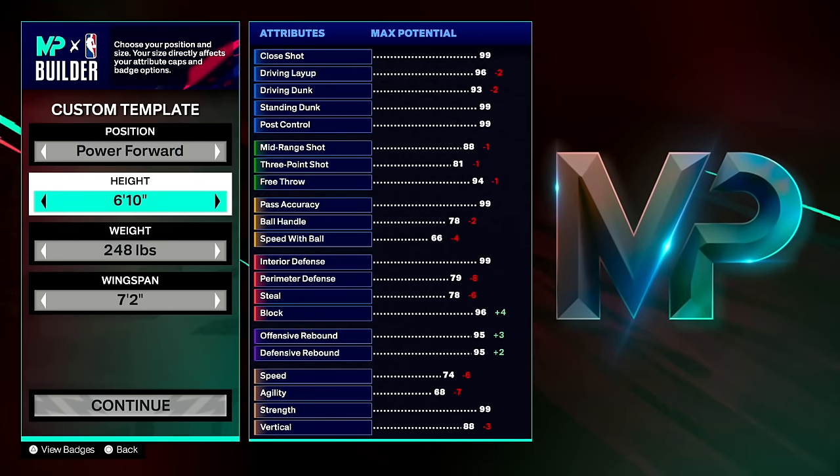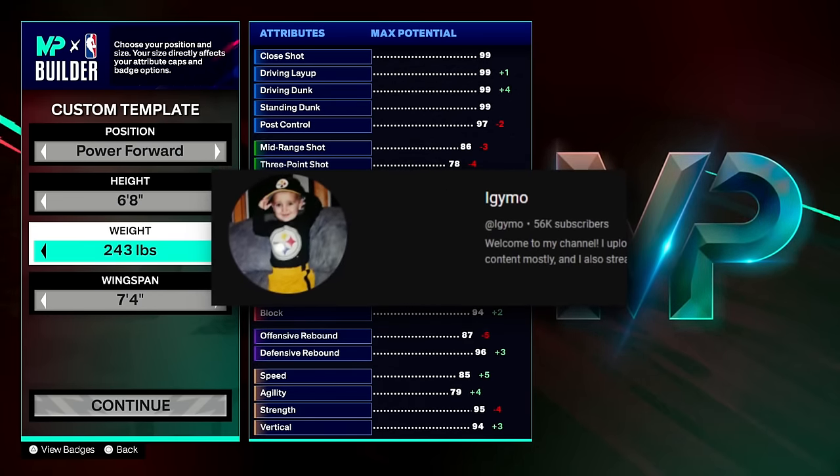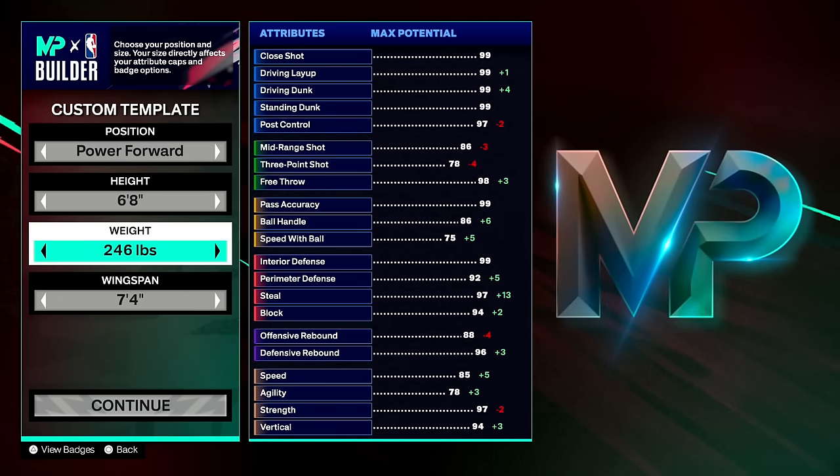The next 6'8 popper build I'm going to show you is Iggy Moe's — shout out to Iggy Moe for sending me his footage. He went with the same height, same wingspan, but 245 pounds so he could be stronger.